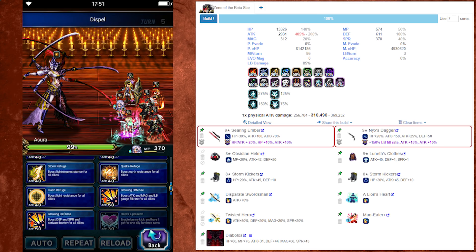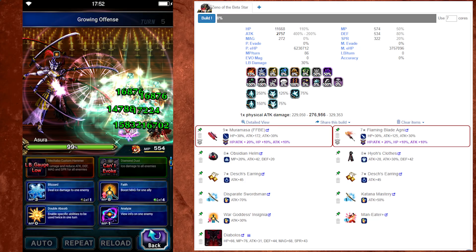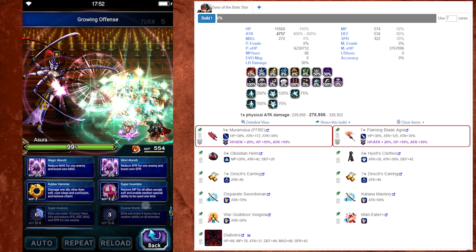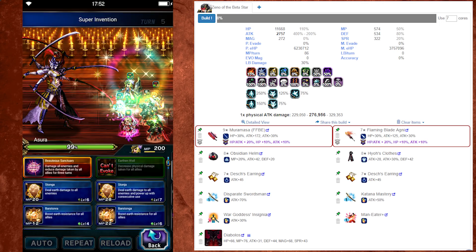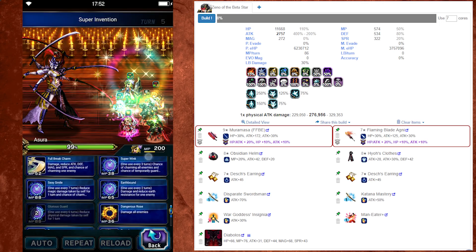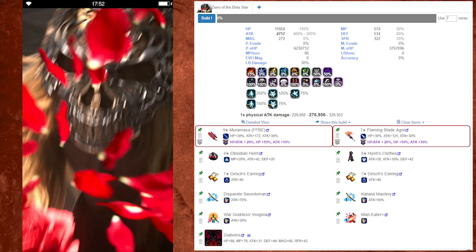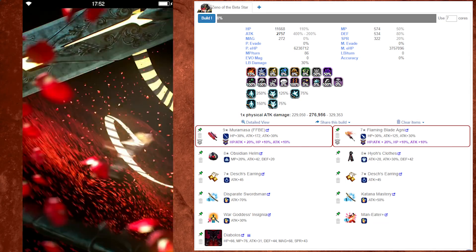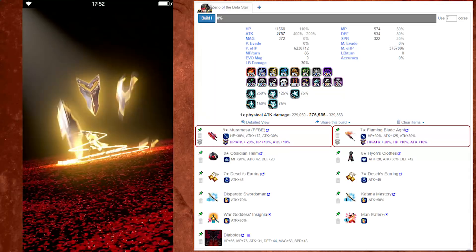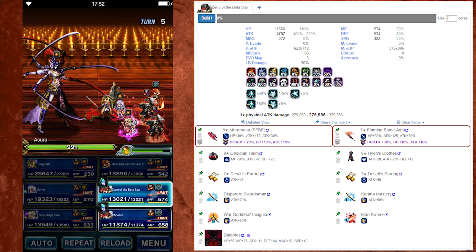If you're looking at more of a budget build, I would 100% recommend sticking with Murasama, which you get from Gilgamesh Kai. This is a really great weapon — in addition to being 172 attack, it also gives you Maneater, which is awesome. Then equip a fire weapon: you can use Flaming Blade Agni if you need additional attack passives granted from great swords, or you can use Homaru if you have plenty of attack percentage.